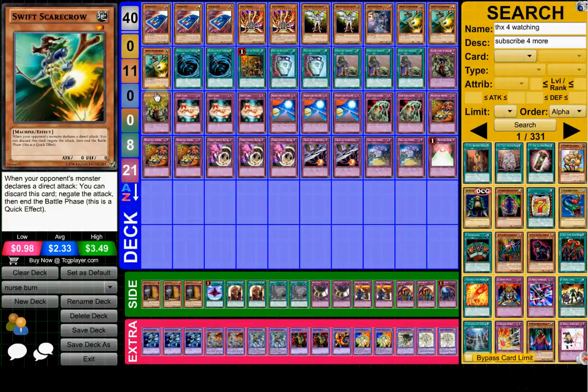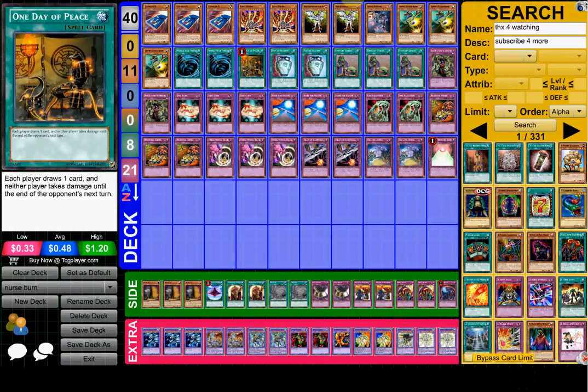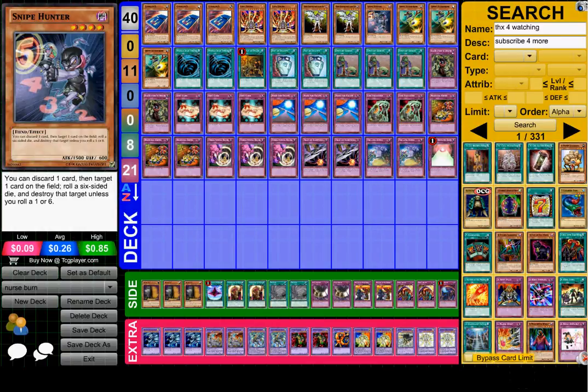Then you've got stuff like this to troll your opponent. It's a troll deck, so you're obviously going to troll your opponent with Swift Scarecrow. They're going to think they have game, and you're going to be like, Swift Scarecrow. Just a stall. Same thing with One Day of Peace. And then Snipe Hunter — I don't even know why he ran this, just to get rid of problematic cards.